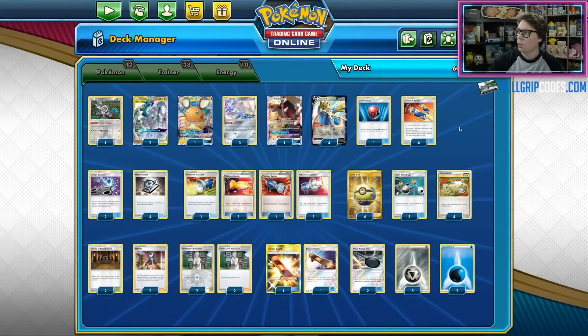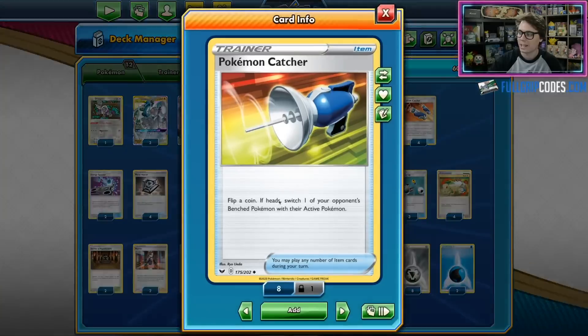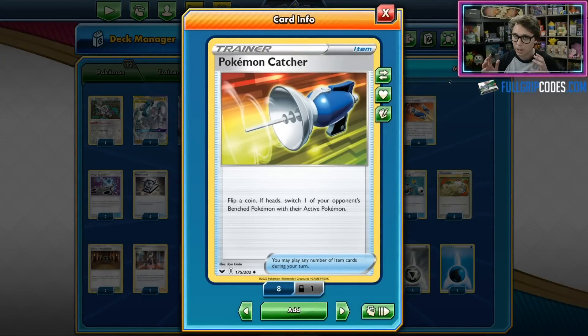Not only does it have four copies of Custom Catcher in it, it's also got four copies of Pokemon Catcher — great for Obstagoon but also great for the Sencino-Mill matchup.